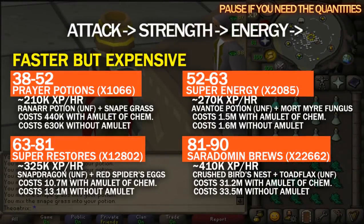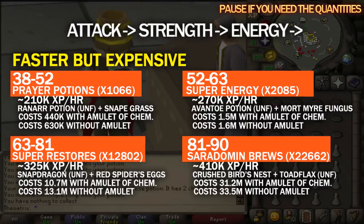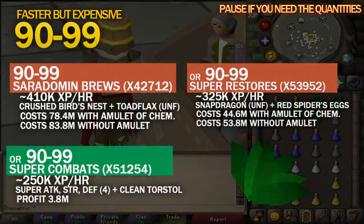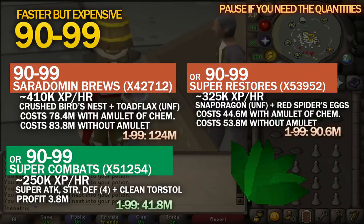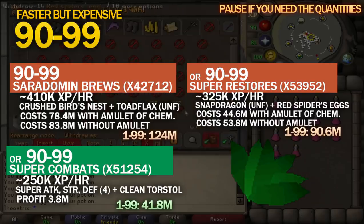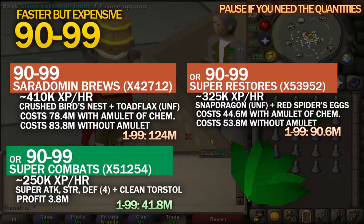On the other hand, the more expensive pathway still involves prayer potions and restores, but includes super energies between 52 and 63, then Saradomin brews, which are the fastest in the game — giving over 400k XP per hour but at a cost of 10 GP per XP. Since brews are far cheaper potions, the amulet of chemistry has less of an effect on them, but will still save you over a mil from 81 to 90. At level 90, it's recommended to make super combat potions even if you have a lot of money. For those that want the fastest 99, you can make Saradomin brews all the way through for a massive cost of 124 mil. If you swap from Saradomin brews to super combat potions at level 90, it takes 83 mil off the total cost.